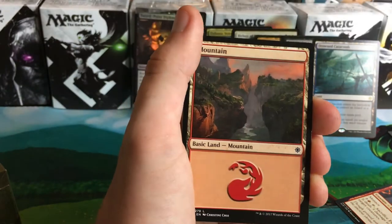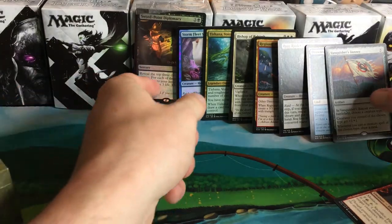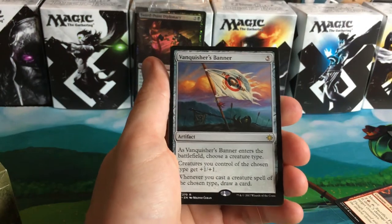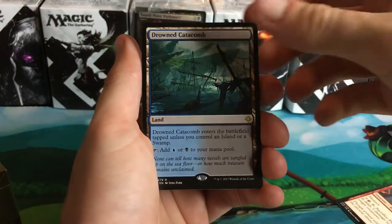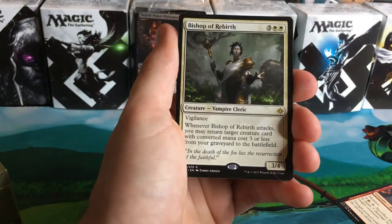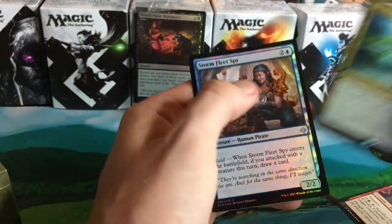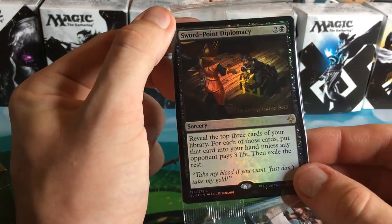Tell me it's not, because it is. Alright guys, I changed my mind — since it's getting pretty late and I want to get ready for pre-release, we're not going to do a deck build. But let me just go through our rares: Vanquisher's Banner, Drowned Catacomb, Ruin Raider, Regisaur Alpha, Bishop of Rebirth, and Tishana Voice of Thunder — along with a foil Stormfleet Spy and our promo, Sword Point Diplomacy.